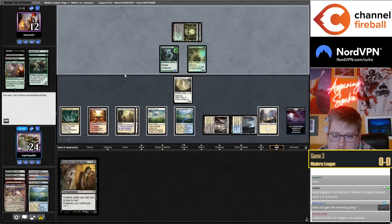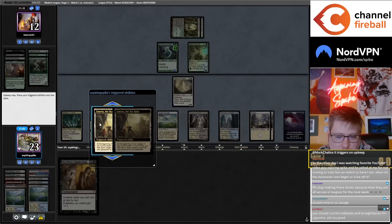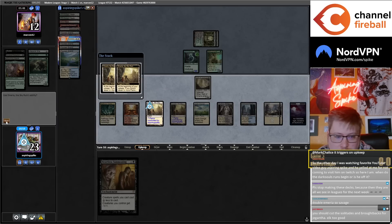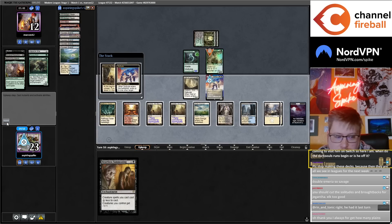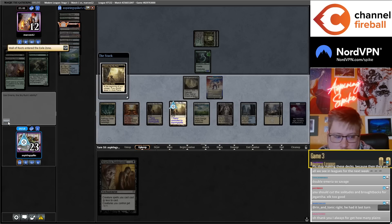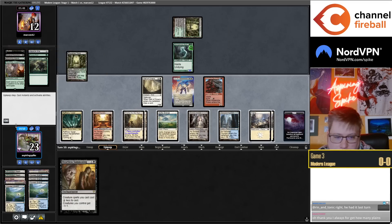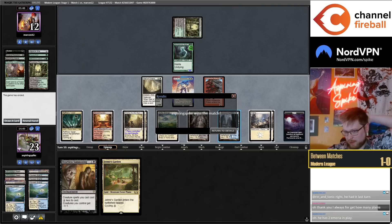When I get the Emeria going, I'm doing it right now, but as soon as I possibly could have. A lot of ways we could sequence this. It's a seven, not six. Let's go — rewarded for keeping the Grange in the back. I love this hand.